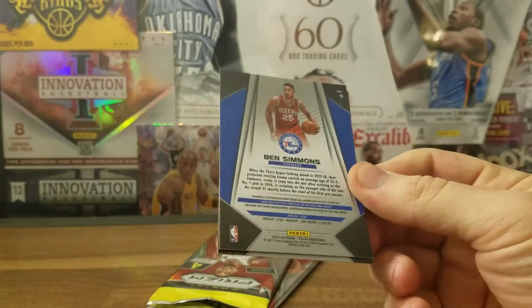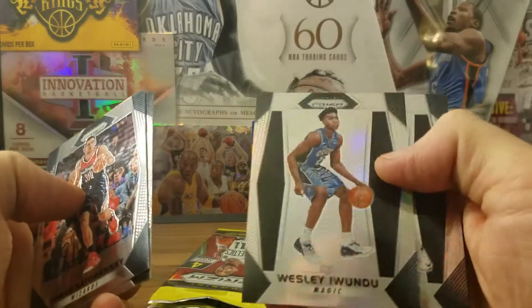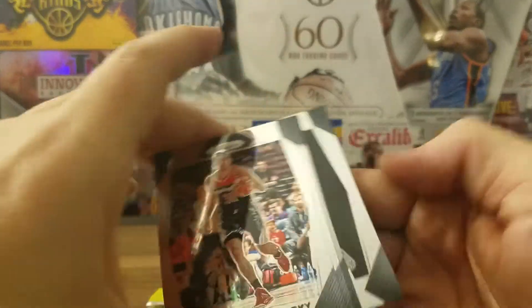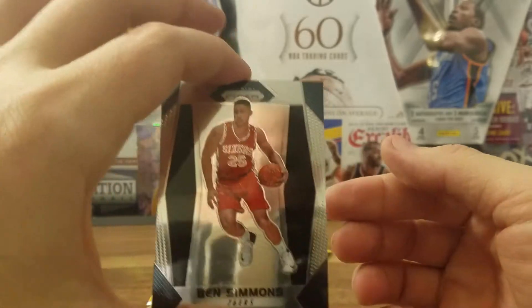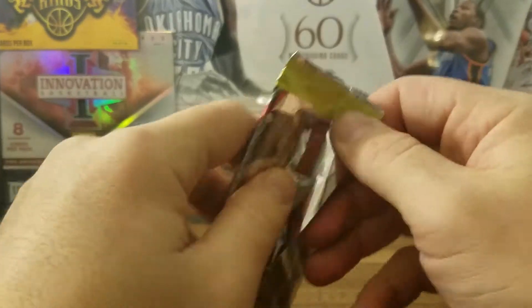Got a Ben Simmons in the back! Wesley Iwundu again — silver. Ben Simmons: people are saying this is a rookie card — it's not a true rookie. It is a rookie card because it's his rookie season technically, but it's not a true rookie so it will never get the true rookie value.